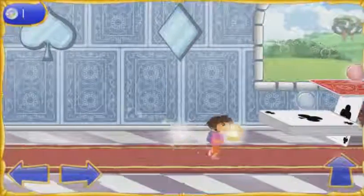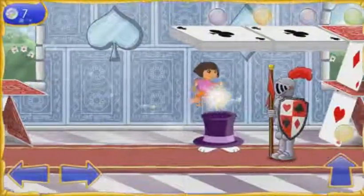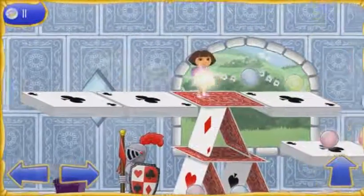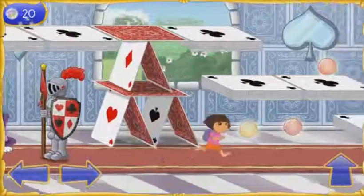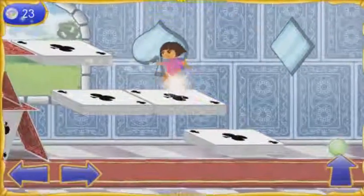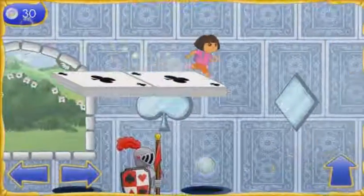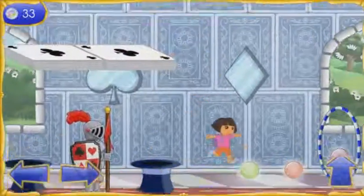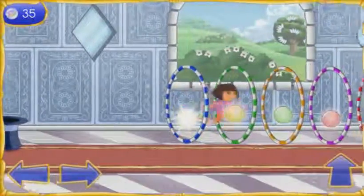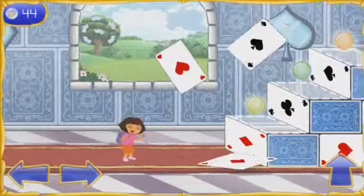We need to collect as many magic orbs as we can! Muy bien! Let's keep collecting the magical orbs! We can't get around this knife! Let's jump on the hats or cards so we can go — Wheee! Mira! There's the first piece of the wand!